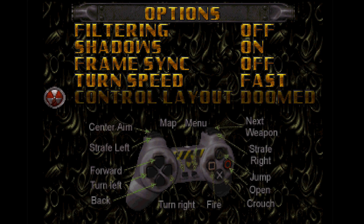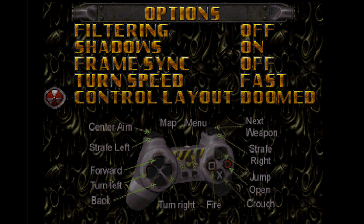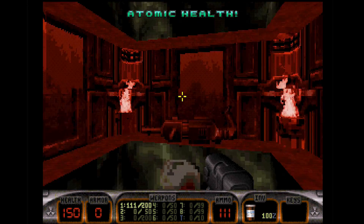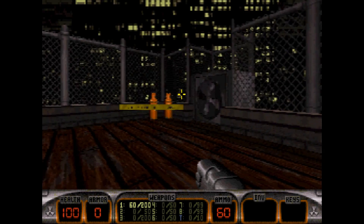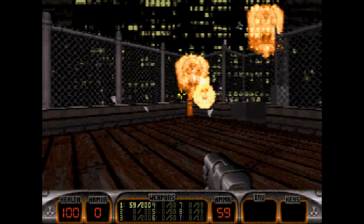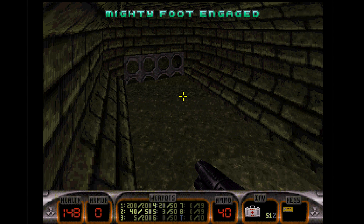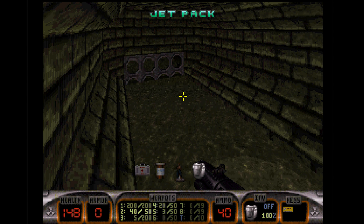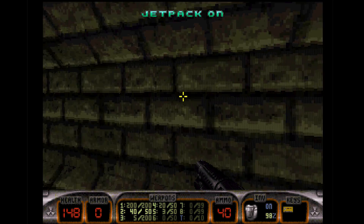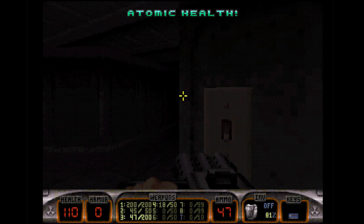Speaking of controls, they're pretty good and have a decent amount of customization. One problem with Duke 3D — and we'll see this with all console versions — is there just ain't enough buttons on a controller. With the Doom control style, which fit best for me, L1 and R1 are strafe, so basic movement isn't a problem, but L2 acts as an option mode for the entire controller. It's how you look up and down, select and use items, and use Duke's boot. Several hours of playing and I just never got used to it, but there isn't much else they could have done.